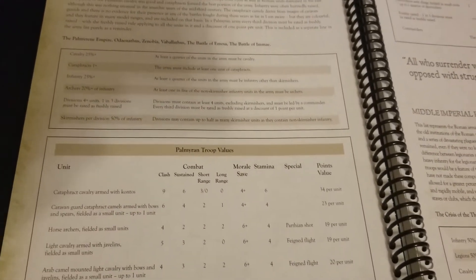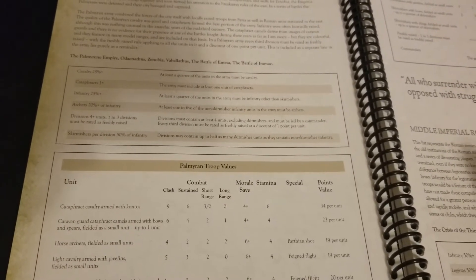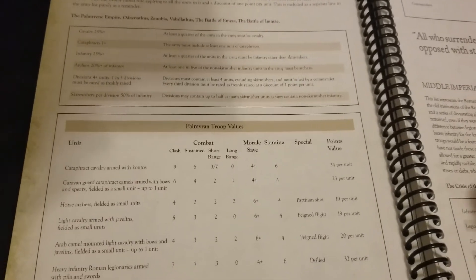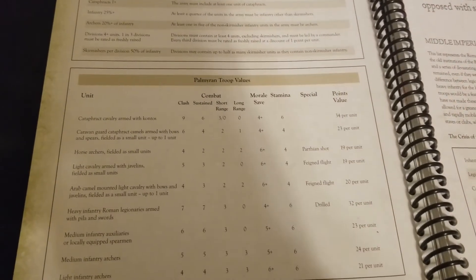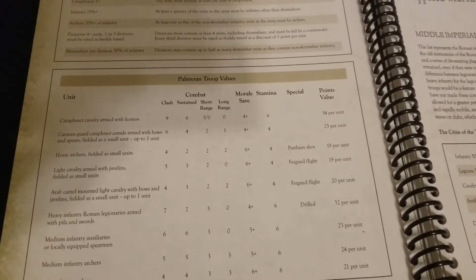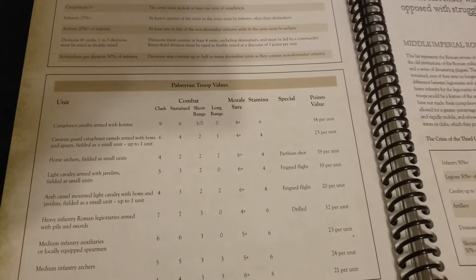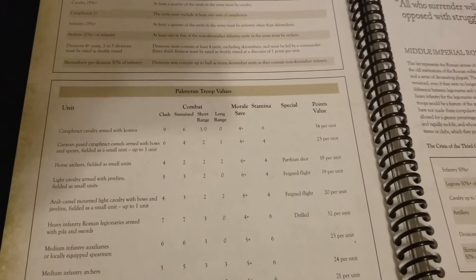This list has some pretty solid units, but dealing with freshly raised troops is going to be trickier — essentially cannon fodder you're required to take and make use of. Cataphracts are going to be the heavy hitters, so using as many as possible might be beneficial. Clash 9, sustain 6, morale save, 30 to 34 points a pop — they also have the contus.